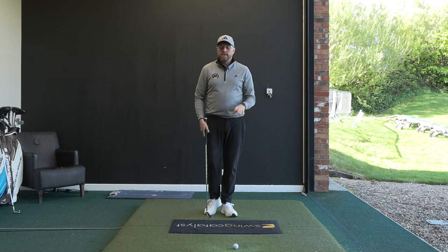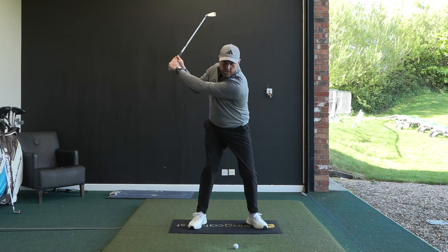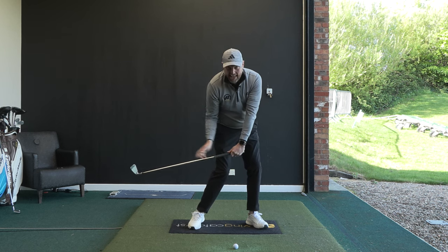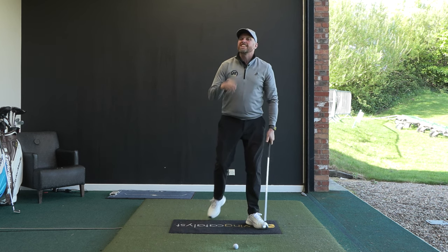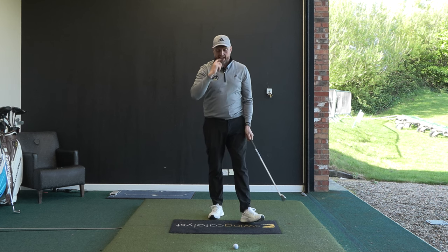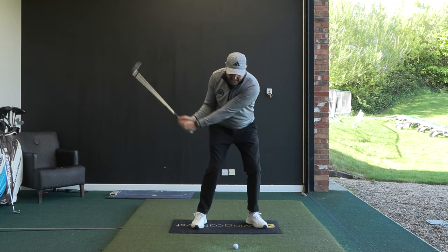Whereas the best players in the world, they get back — on the downswing, the lower body moves towards the target, then the upper body unwinds, then the hands and arms go, and the last thing in the race is the club head. So that's the concept I want you to feel: whatever you would normally be doing for that weak, soft flight, from the top we're going to move towards the target, turn the body, and try and let the hands lead.